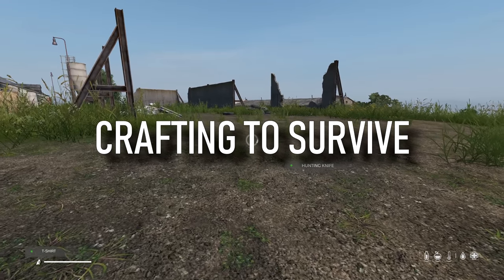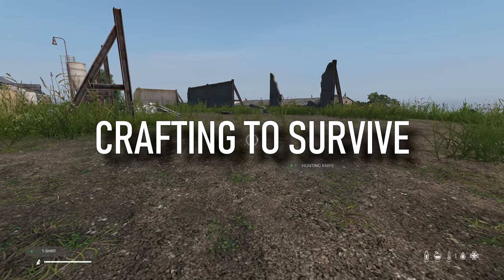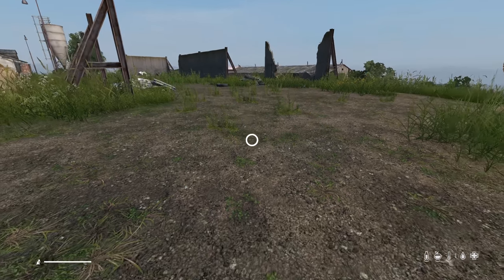First of all, we'll start with the recipes aimed more for survival with little to no gear. If you combine a t-shirt, jacket, pants or any other clothing with any knife, you can make rags to bandage yourself.